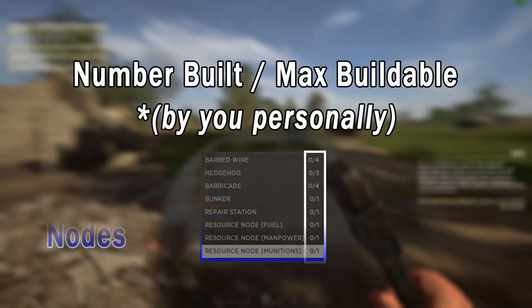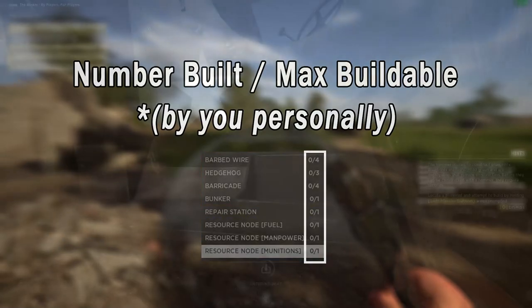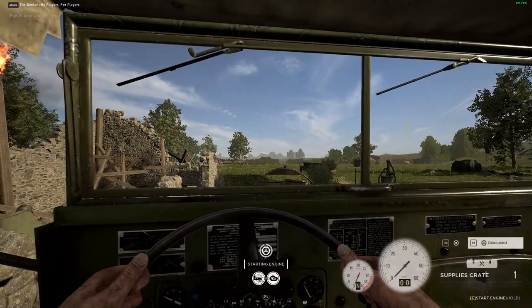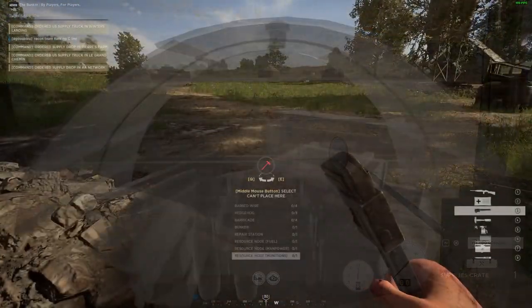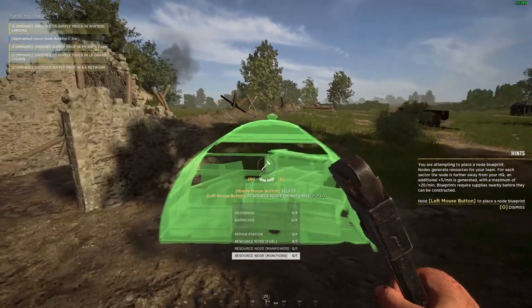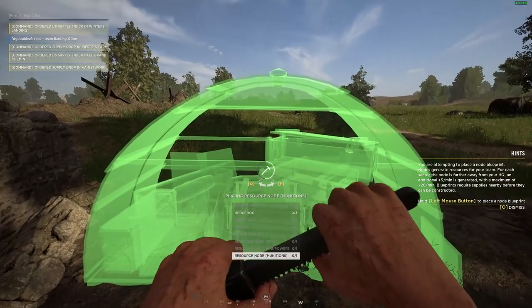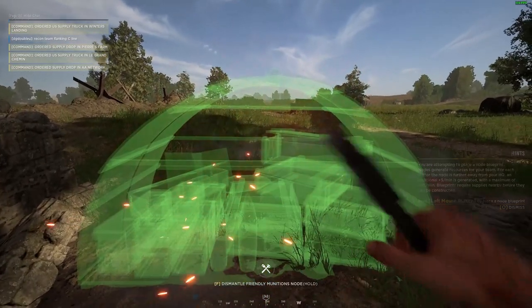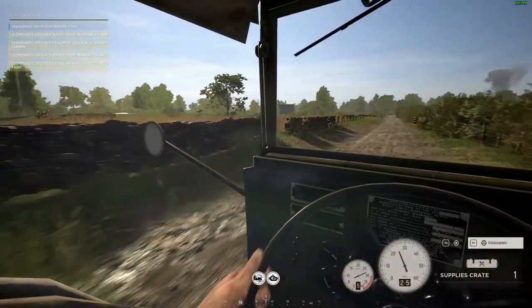The first four items on your construction list are defensive abilities, then there is the repair station which can be used by all vehicles to repair if they get damaged, and the last three are the nodes that provide resources to your team. Once you've selected what you want to build, you have to move around and perhaps even rotate the construction to make it turn bright green, and once you're happy with the location you just click and hold your left mouse button or the fire button on consoles until the blueprint is placed.